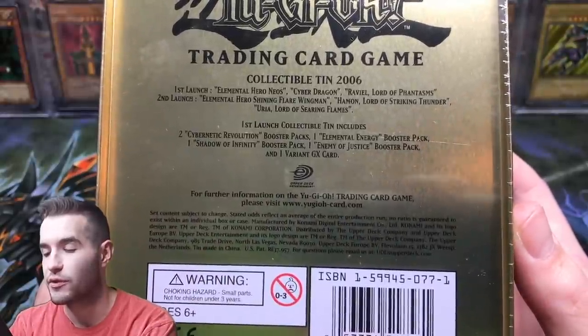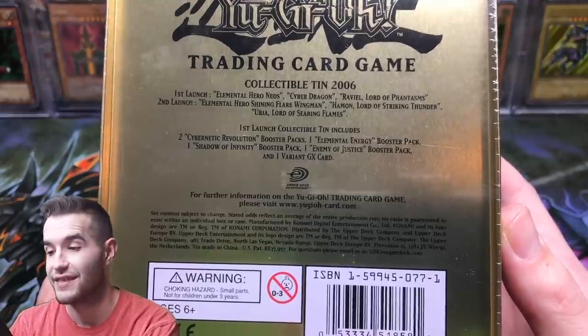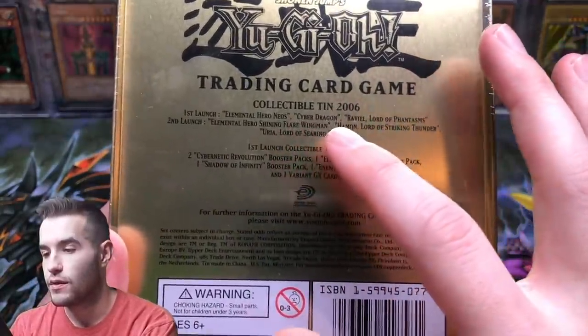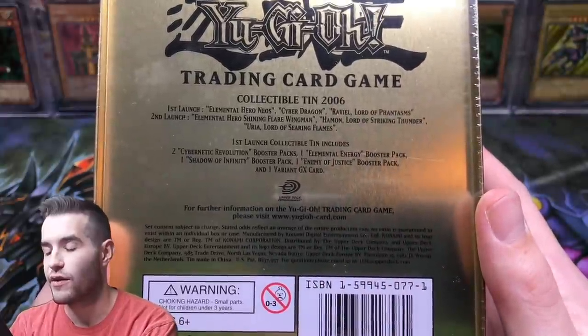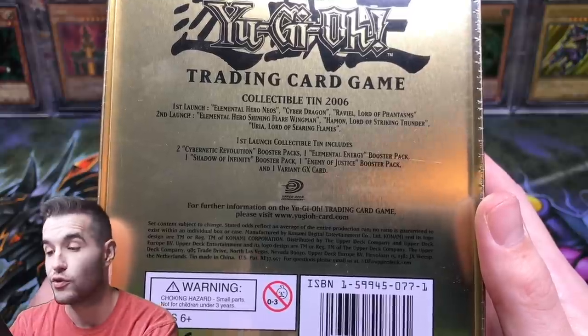Inside we can get two Cybernetic Revolution, one Elemental Energy, one Shadow of Infinity, one Enemy of Justice, and then the variant card. The first launch shows — oh cool — so the first launch was Cyber Dragon, Ravael, and Neo. So this one was before Hammond and Uriah.